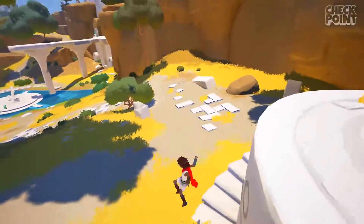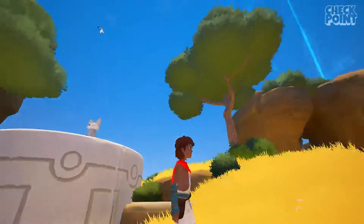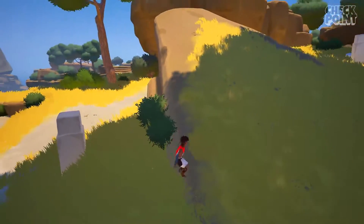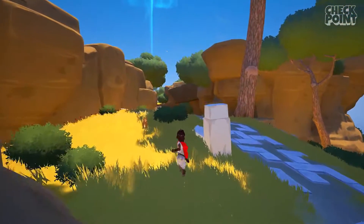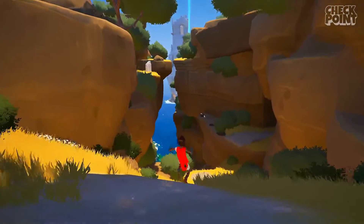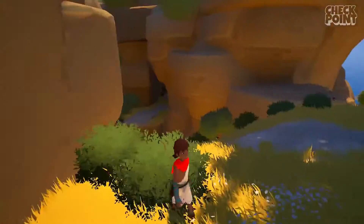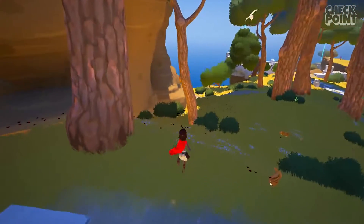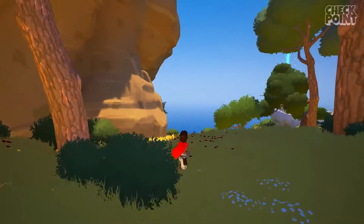Where to next? Oh — plummeting off the edge, apparently. What happened to that wisp? Let's go navigate our way to this next blue pillar thing. That's the official term, straight from the developers' mouths. Oh, this looks like the one we saw at the start — somehow we've got to figure a way to navigate up there. We came from this direction, so maybe we've got to go another way.